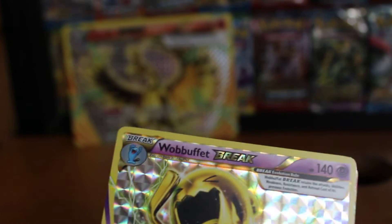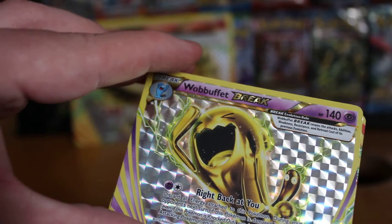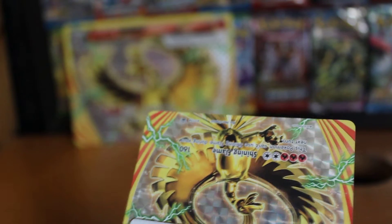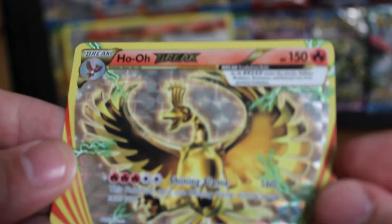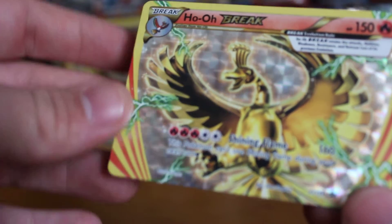Next we have the Wobbuffet Break card — I think these are brand new, exclusive to this set. It looks really nice with a shine to it, diamond patterns in the back, and Right Back at You as the attack. These all have the black style promos on them — this is XY155. Next we have the same card as the jumbo card, a Ho-Oh Break, with 150 HP and 160 damage Shining Flame attack. I'll be putting these straight into protectors so they don't get damaged.